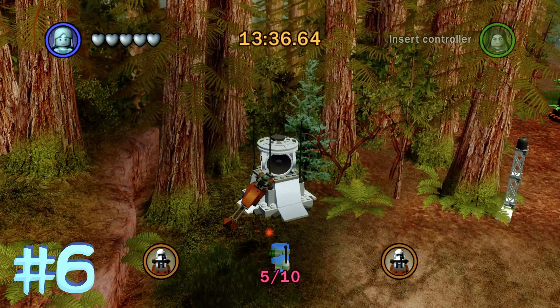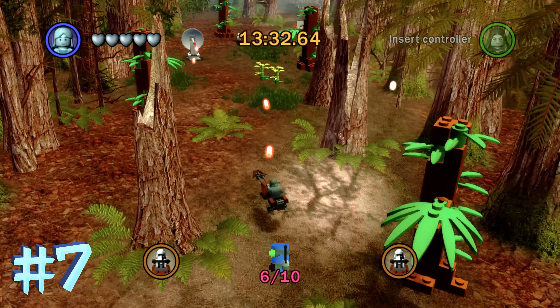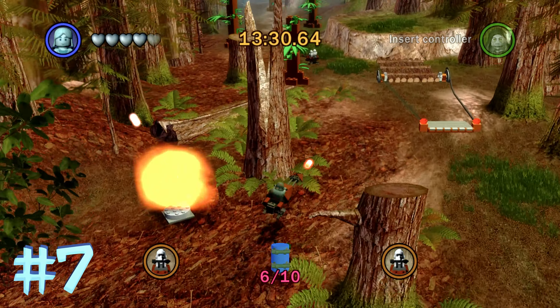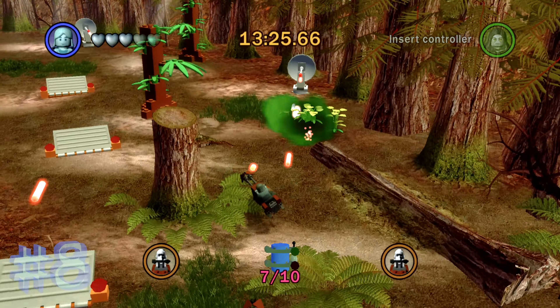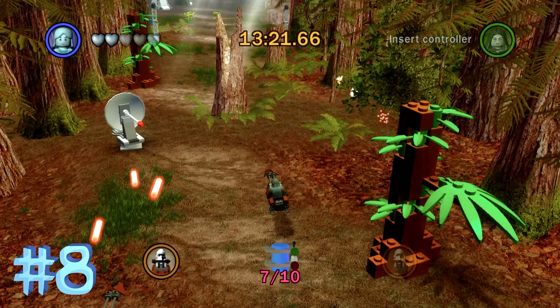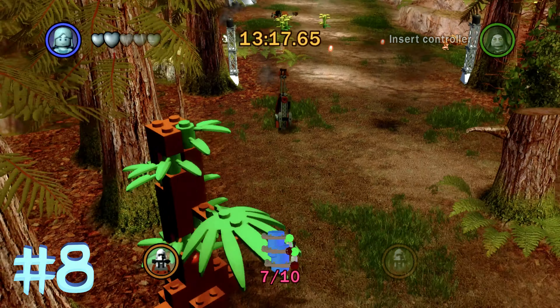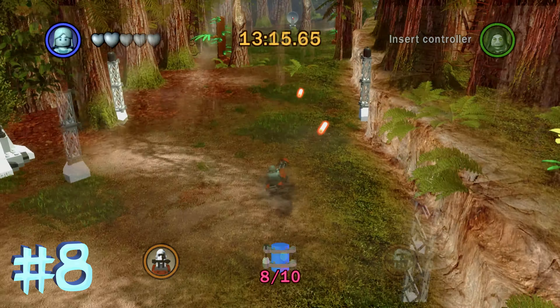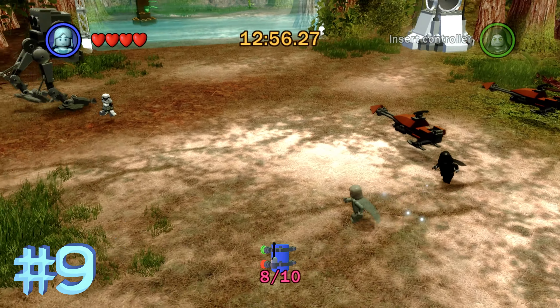Blue minikit number 6 — you can actually get this one later when you stop at this section. I was able to get it by going on the left side of that wall while in the speeder, but it might be a little easier to wait until you stop at that section. Minikit number 7 is out in the open on the left side. And there's one more during the speeder section — number 8 — on the left side; you can also wait until you stop for that one.